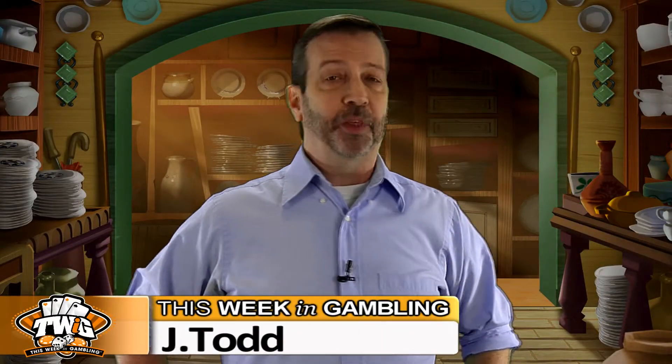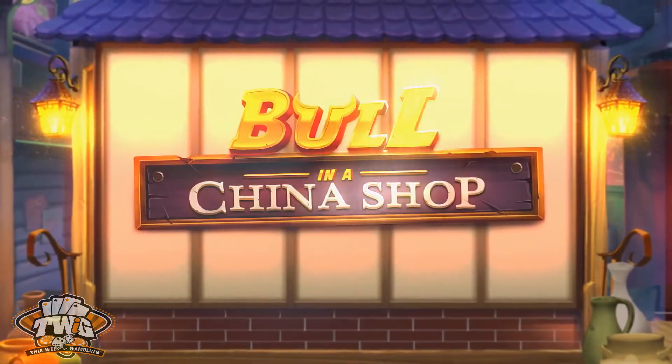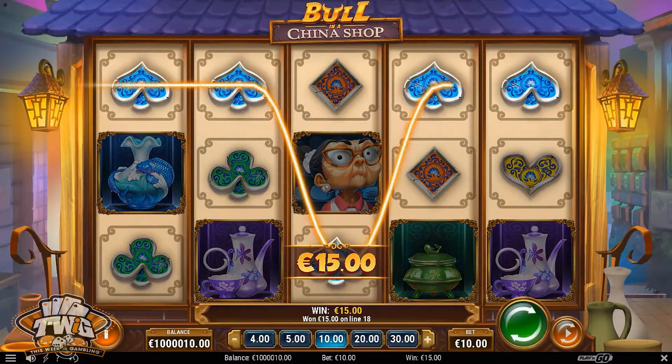Hello my slot loving friends out there, JTodd back with another game review. Today we're taking a look at the Bull in a China Shop online slot from our friends at Play n Go. This is a five reel game with 20 paylines that can be played on mobile devices.